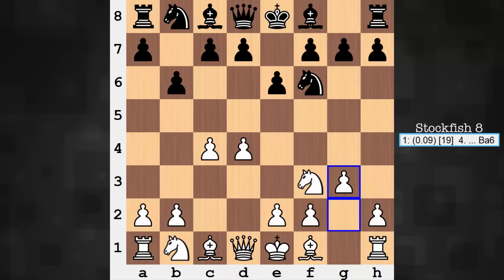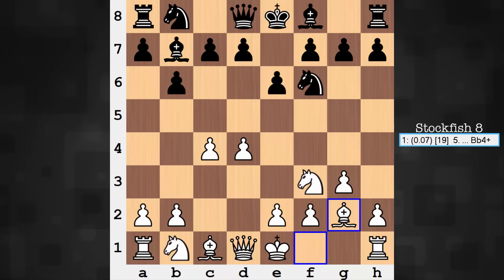Now, of the ten games that are out there between these two, four of them saw e4-based openings, the other six d4-based openings. The six d4-based openings all arrived at this exact position, and in every game Alpha Zero is playing with white. One quick note: when confronted with the Queen's Indian Defense, Alpha Zero is a fan of fianchettoing the King Bishop.